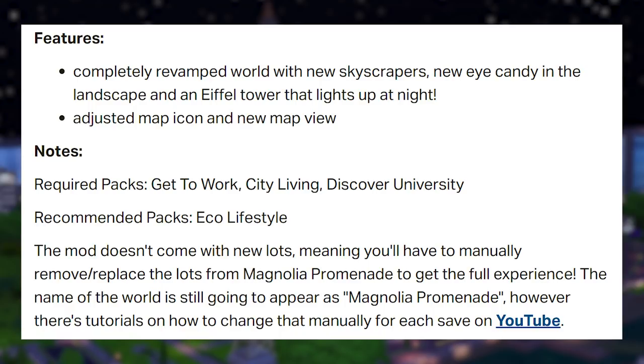Features include a completely revamped world with new skyscrapers, new eye candy in the landscape, and an Eiffel Tower that lights up at night, plus an adjusted map icon and new map view. The packs required for this mod are Get to Work, City Living, and Discover University. The recommended pack is Eco Lifestyle, however it is not required.